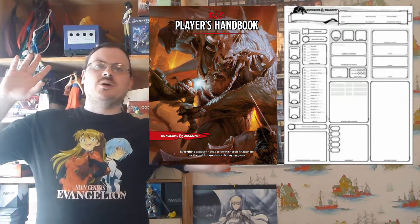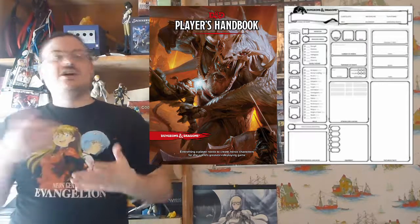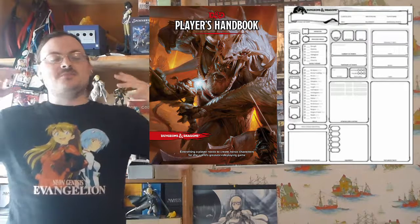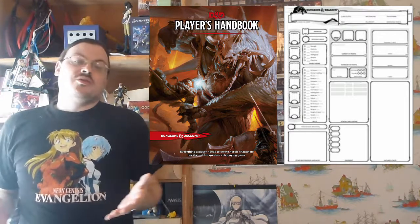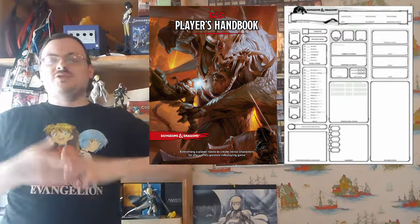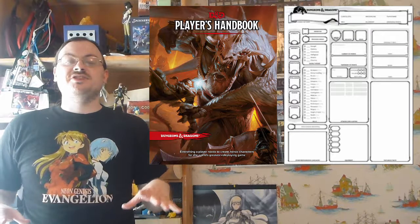The first thing you're going to do when getting into combat is determine if there's a surprise or not. Being surprised means someone is surprising you — they can take their actions on a turn and you don't get any. To determine that, it's going to be perception versus stealth. What kind of stealth and perception is being rolled is very circumstantial, but that's the basic idea. One team might be trying to be stealthy, and the other team has to make a perception check to notice it.